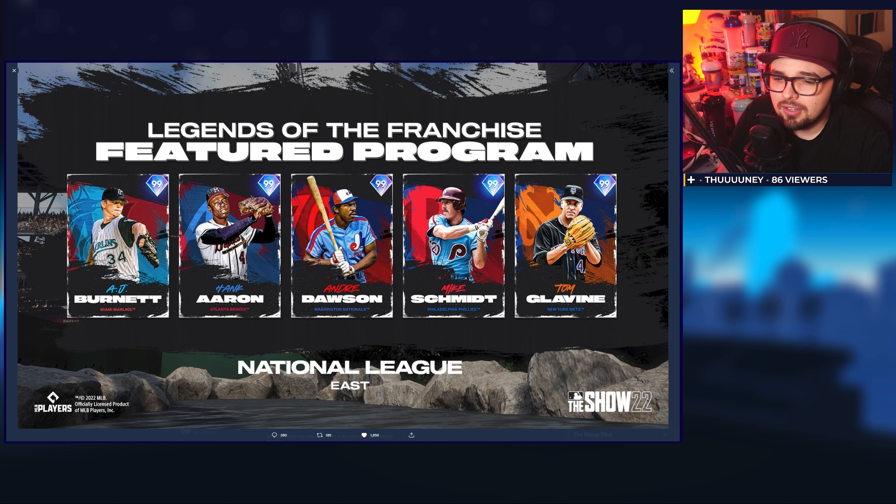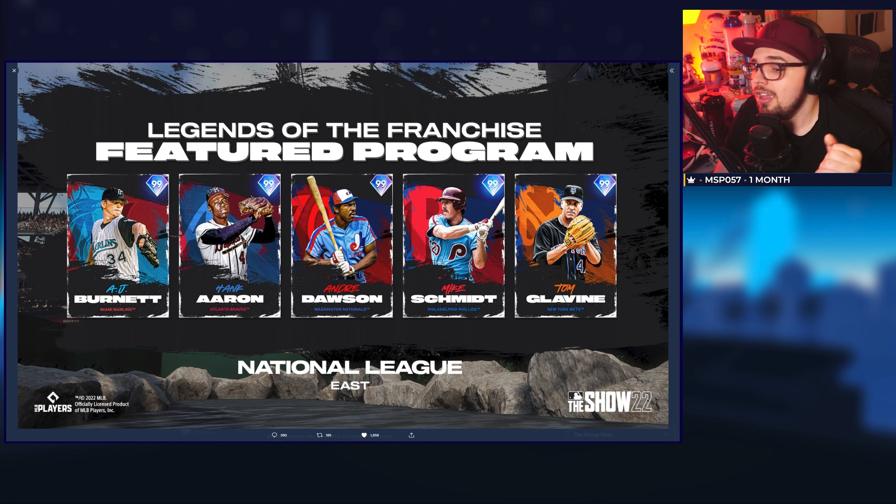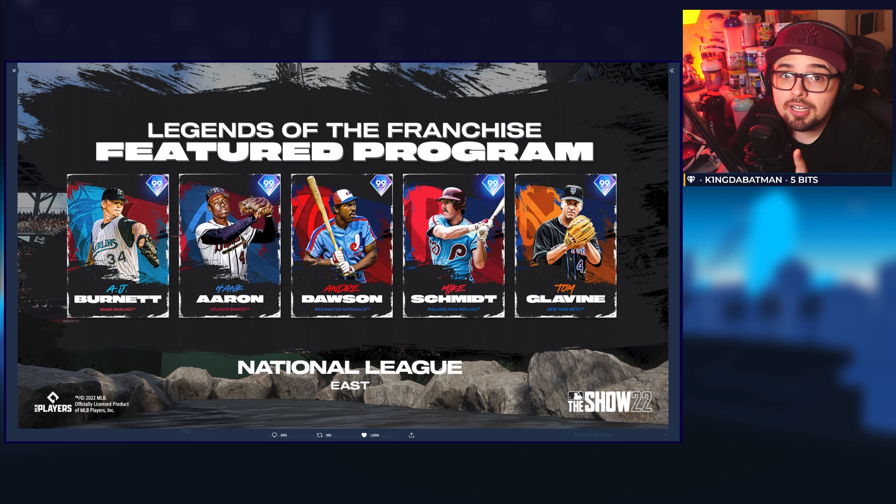Andre Dawson will end up being a primary center fielder. I think he'll be a nice well-rounded hitting option — high 110s to 120s in contact, 100 to 115 on power, with pretty solid speed likely in the 80s and low 90s with diamond fielding. He'll be great. Mike Schmidt will probably be really good on the attributes with diamond fielding at third, great contact and power mainly versus lefties. The thing that slows him down is people don't like his swing animation — he seems to stride very late — but he might have some nice secondaries like shortstop, making him a versatile card that can play third and short.